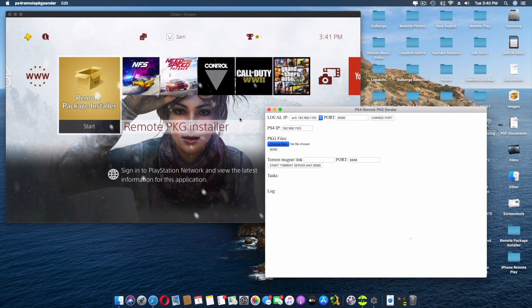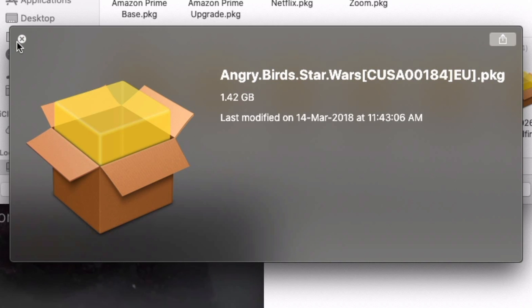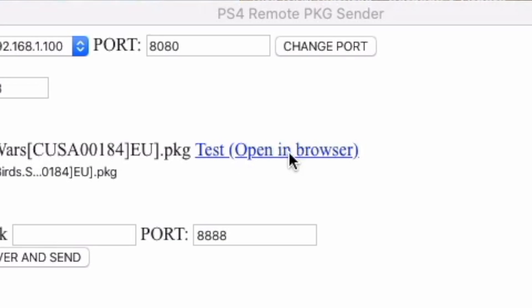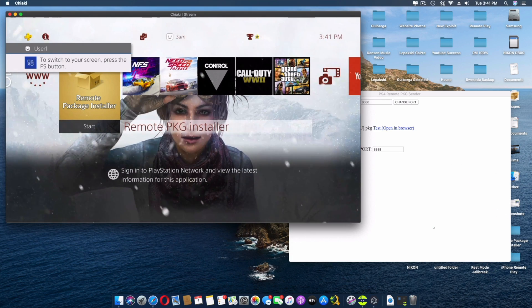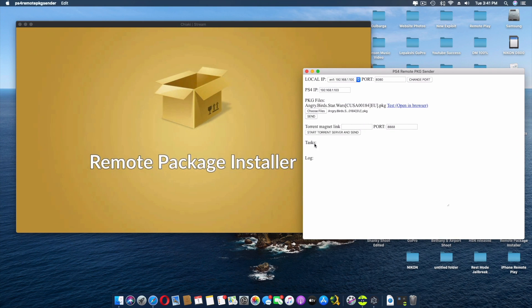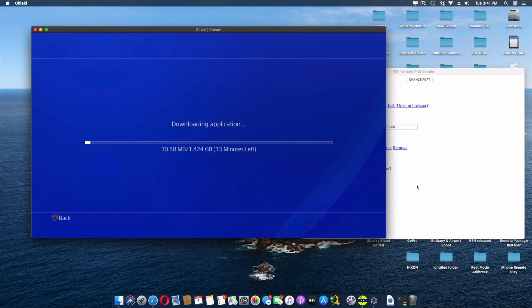I'm going to choose a package file to send - I'll select a .pkg file. I'm going to choose Angry Birds, for example, because it's 1.42 GB, which is a fair size to go with. There's a 'test open browser' option - if you click it, it should automatically start downloading, which means it is working. I'll cancel that. Before clicking Send, make sure to open up the remote package installer on the PS4. With that running, click Send - success! It is sending.